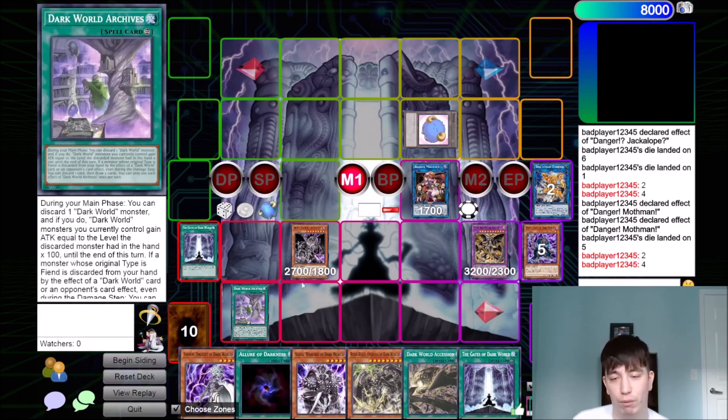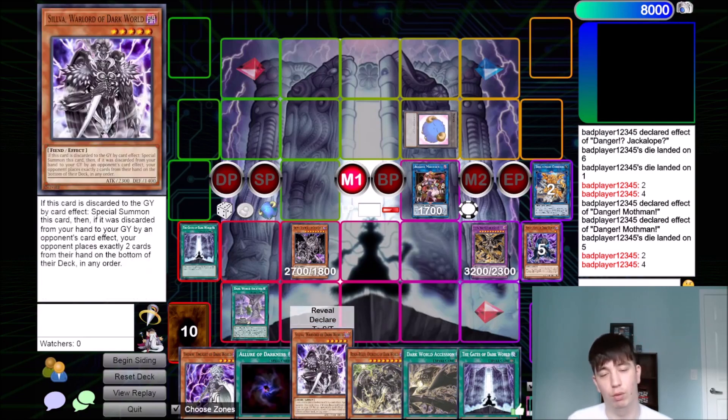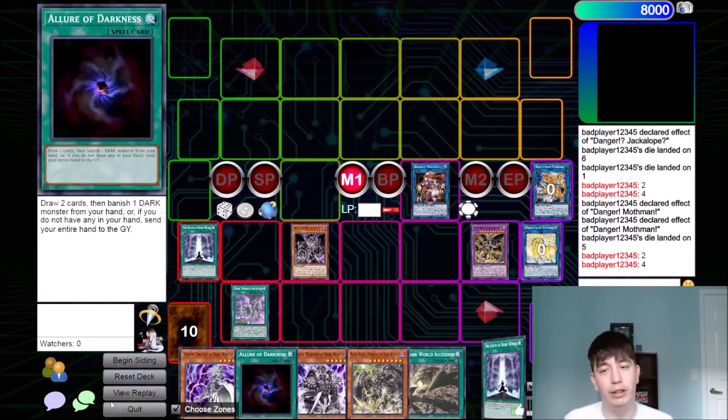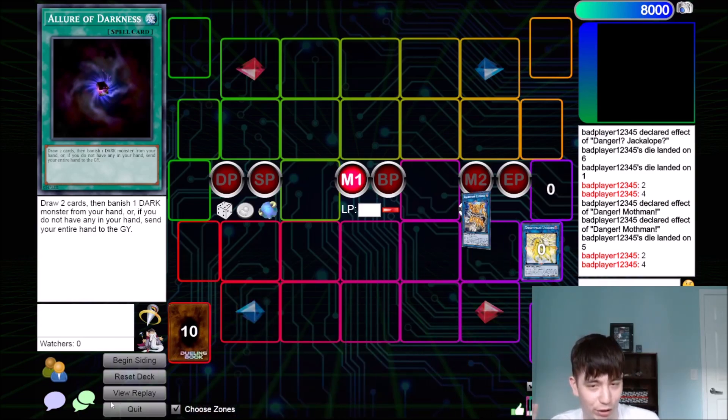There's more stuff we could do — like we could have used the Archive to discard Rainbow to add another Grapha for Dark World Ascension next turn. But you kind of get the point, we're already there. Your opponent's probably not winning if you're comboing that much.